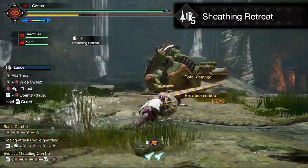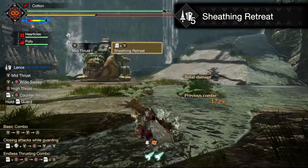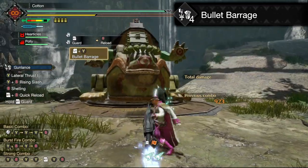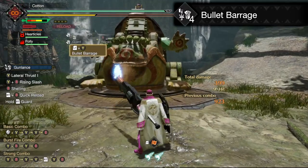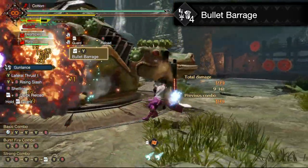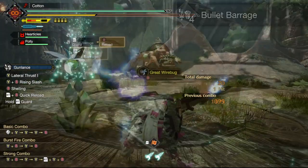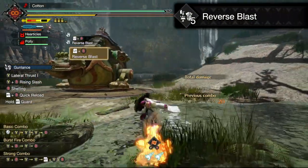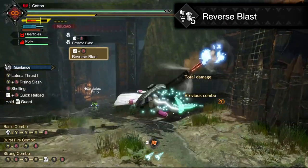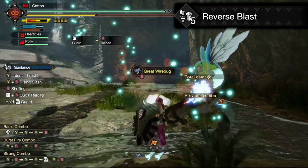Sheathing Retreat — this one is quite simply your get out of jail free card: a backwards evade that quickly sheathes your weapon, letting you get out of a situation you don't want to be in and giving you the freedom of sheath movement speed immediately afterwards. Bullet Barrage — this move starts by venting out the heat of your gun lance as well as fully reloading the weapon, then fires a blast dash forwards and unloads everything in the weapon at the monster in front of you, including your Wormstake or Erupting Cannon depending on which you have selected. If you have Erupting Cannon on, this will also activate the buff to melee damage, which is quite the neat double-up combo. Reverse Blast — this silkbind is an evasive maneuver that launches you backwards with your own shell, dealing damage to any monster in front of you and sending you far away in case of immediate danger. It's interesting and will have some use, but the other two switch skills for gun lance are a bit better in my opinion.